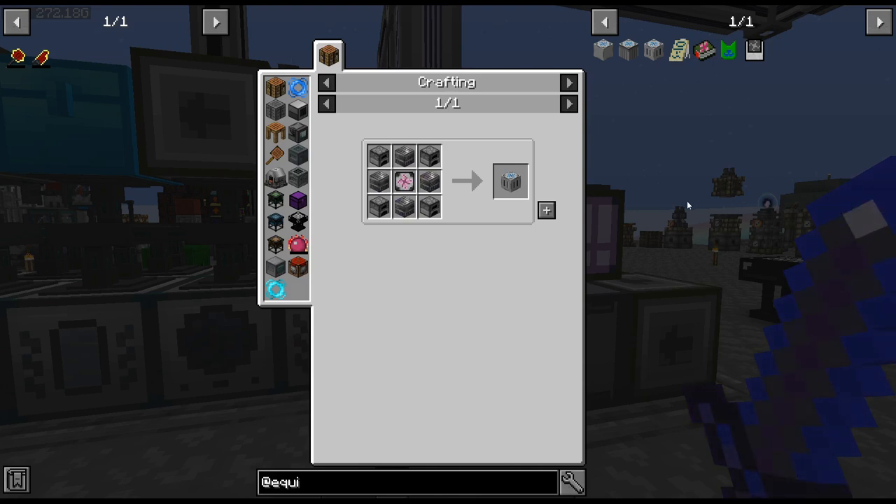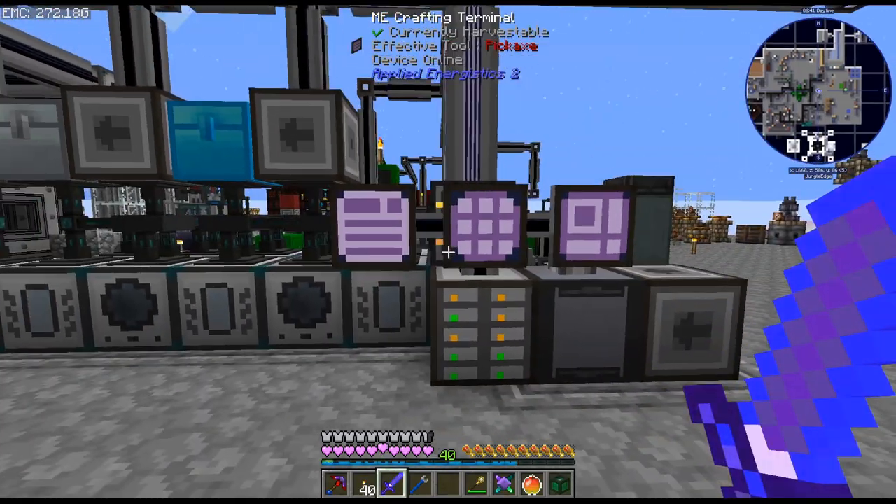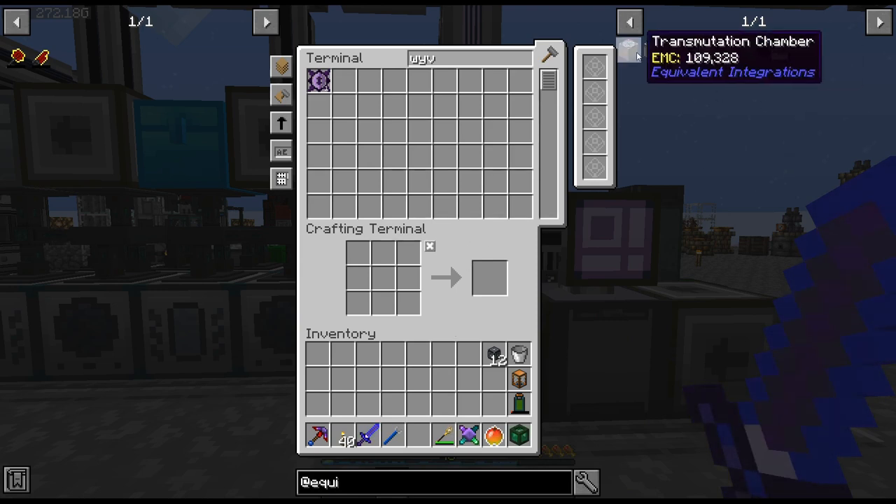Hello, my name is CarX82 and welcome back to our Project Ozone 3 Capital Mode playthrough. I've just spent some time trying to figure out which mod allows you to connect to the transportation table, and it is this one — the Equivalent Integrations mod.